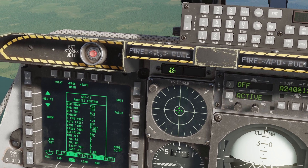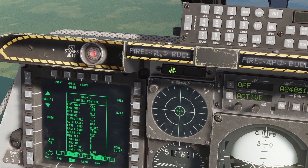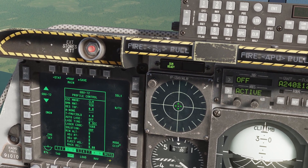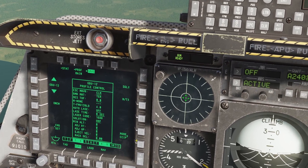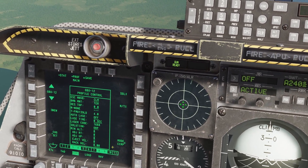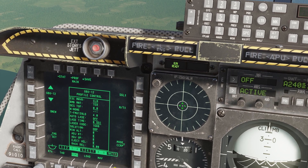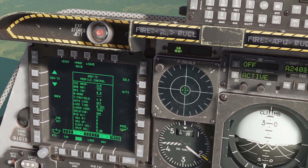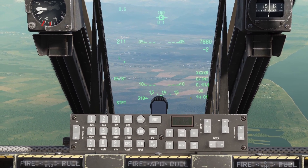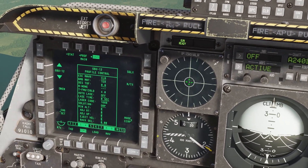You can also change between the armament on the nose, tail, or both. I normally just leave that on nose/tail. Importantly, over here we've got the default weapon mode and I almost exclusively use this on CCRP delivery - that is continuously computed release point. This is a different mode to what we've seen previously and I'll show you how to use that today.